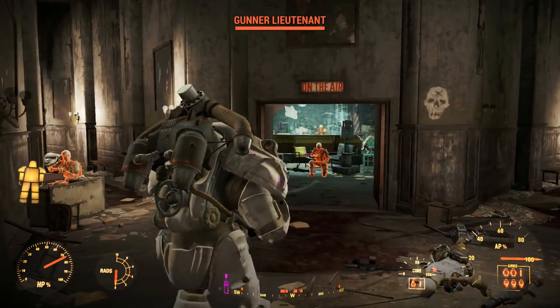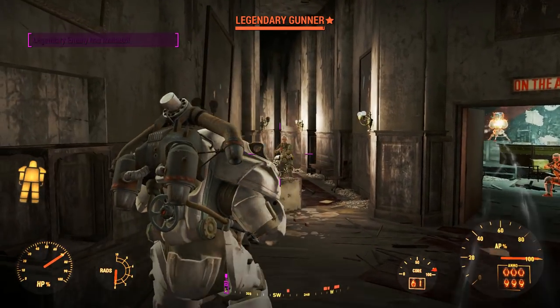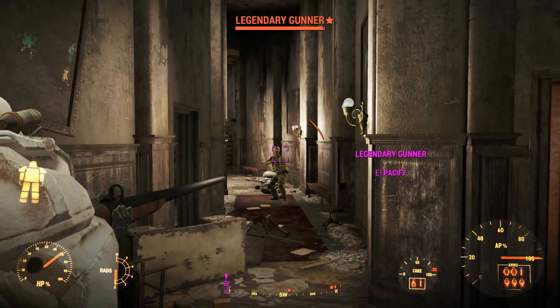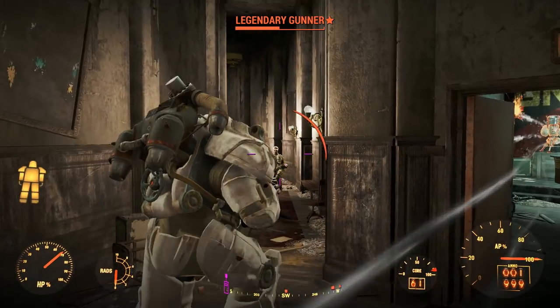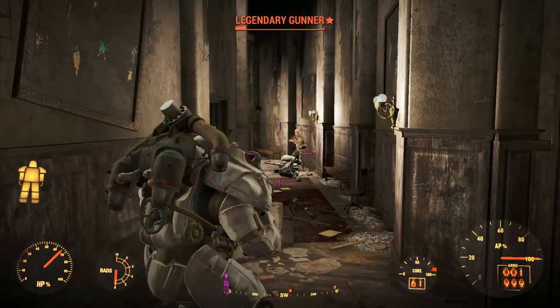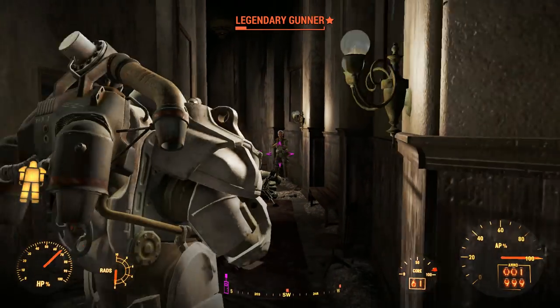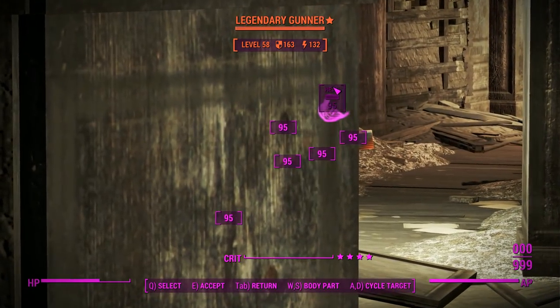We'll knock out that turret from a little bit further and see if this thing can reach out like you'd expect the Punt Gun to do. We got that Gunner to mutate in one shot, but the DPS suffers because you've got to sit through a lengthy reload every time. Performance-wise this is actually failing pretty badly.